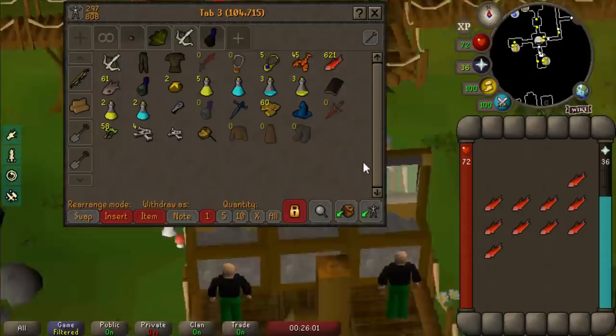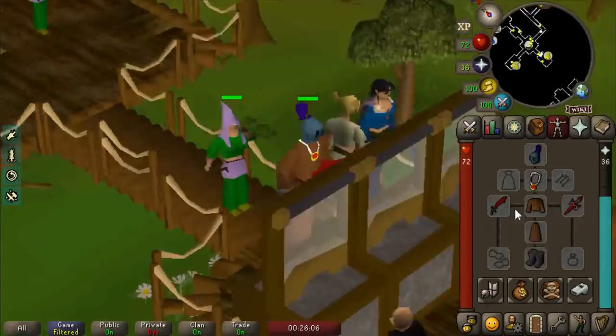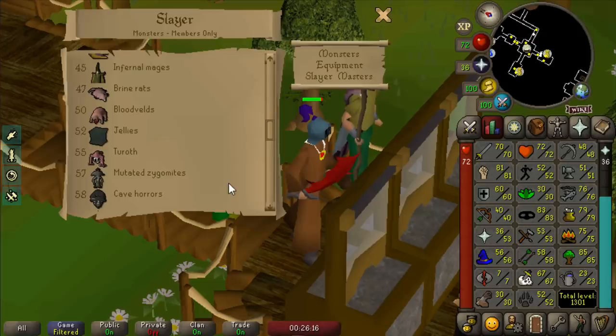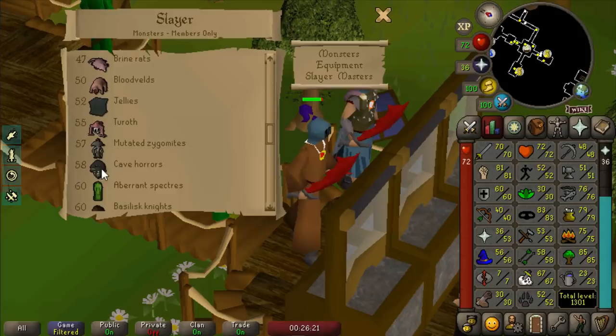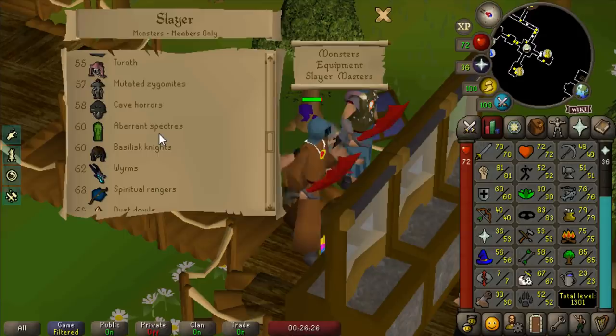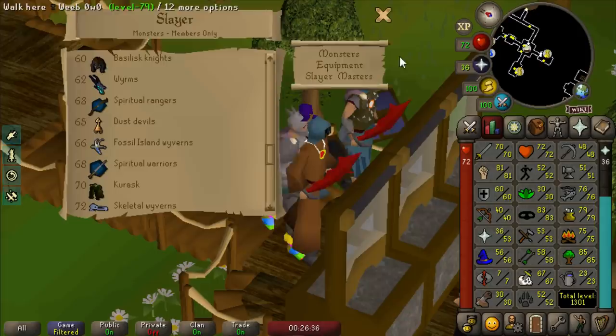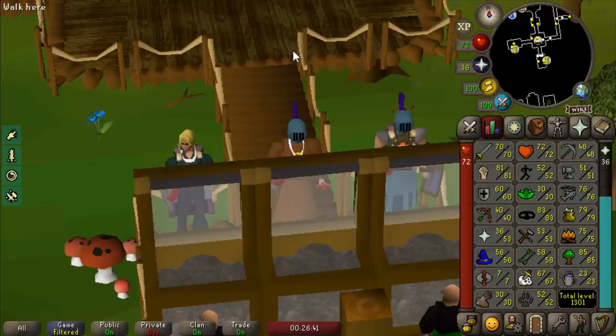I think I'm going to end this video here - we made great progress with the dragon defender and our gear is looking pretty decent. Now that our Slayer is 67 we can kill good creatures: blood velds with superior chances of 1 in 25, cave horrors for a black mask once we unlock Morytania, and aberrant specters for herbs and seeds. Thank you guys so much for watching - drop a like, I love you all and hope you have a wonderful day. See you next time!